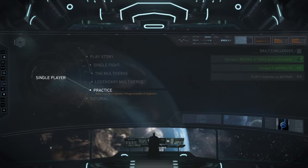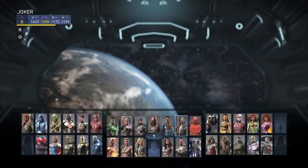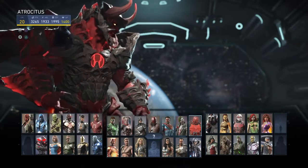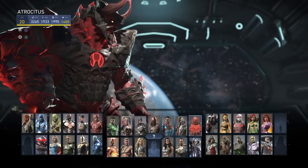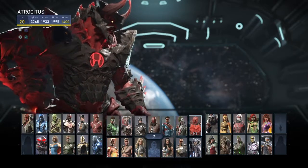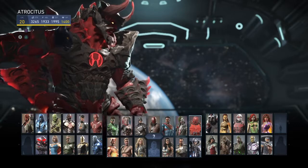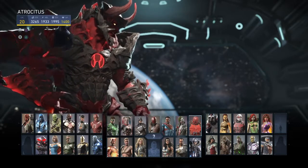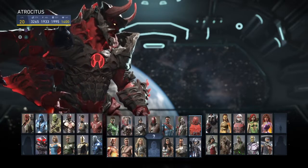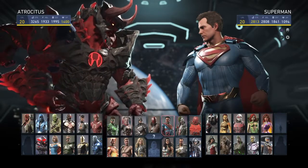Everyone probably has the same problem I'm running into: you just barely miss either the rage punch, meter burn, or the cat dash, and it's very annoying. What's helping me is I built another Atrocitus that I use while leveling layouts — it's just a full-ability build. When I play online I want strength, defense, and health, and I don't care about ability, so that's why I use this separate guy.